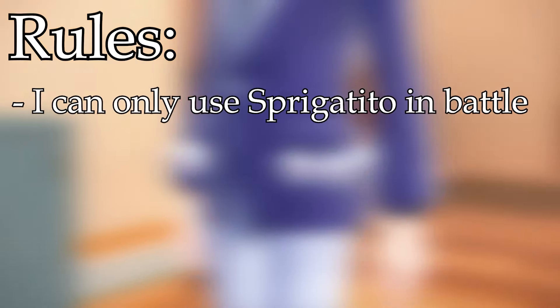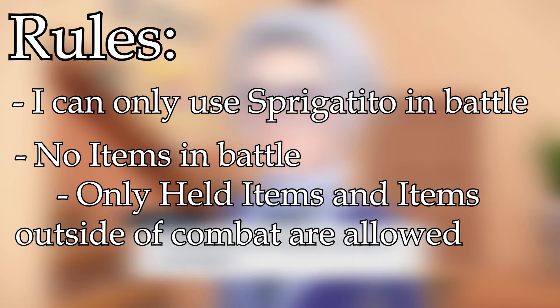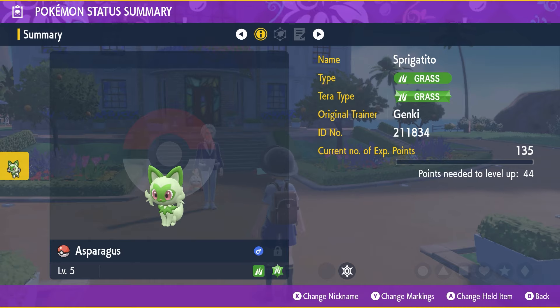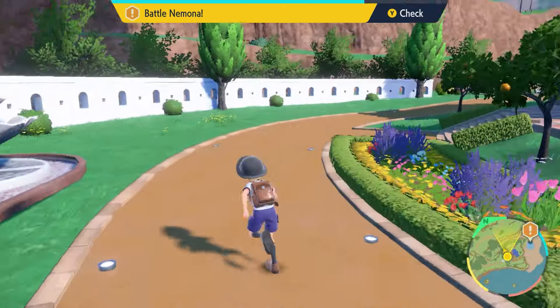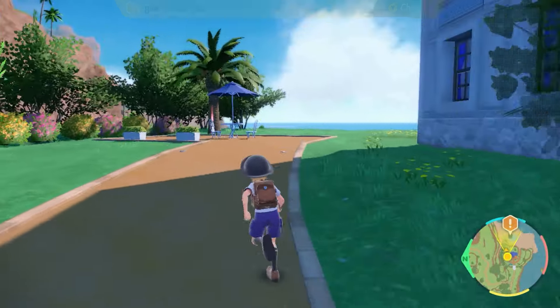Time for the rules: I can only use Sprigatito in battle, no items in battle, and only held items outside of combat are allowed. I named Sprigatito Asparagusk. I forgot to look at his stats, but he's a hasty nature — so less defense, more speed. Thankfully it was our higher defensive stat that was lowered, but this might affect us heavily in the long run.